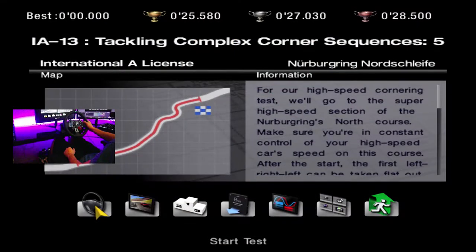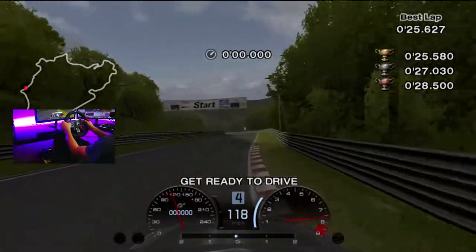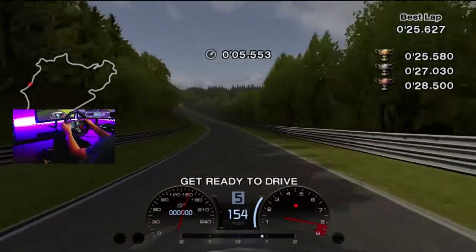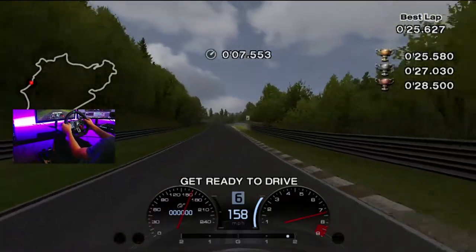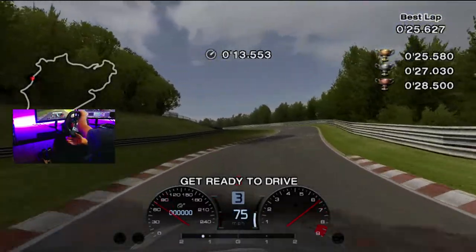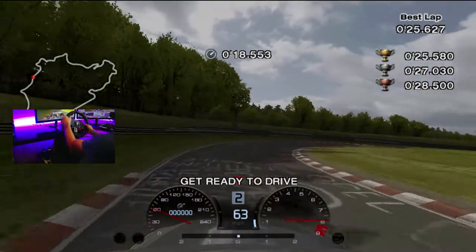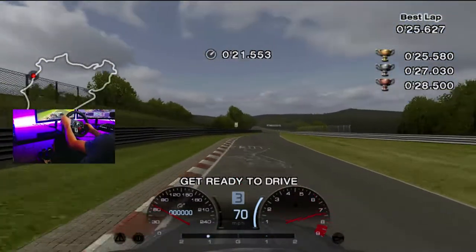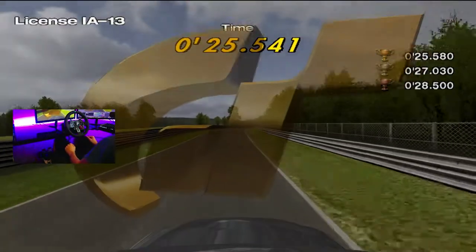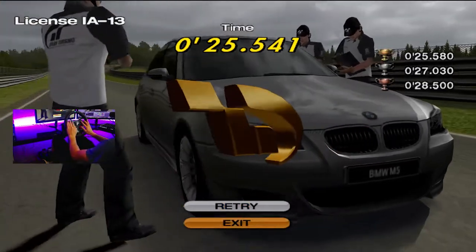Here we are at the Nürburgring in a BMW. A freaking BMW on the Nürburgring — you never thought you'd see that given the circle jerk for Mercedes going on since the start of this LP. This section is kind of difficult: you gotta brake a little bit before you hit the crest on that uphill section, just so you can stay on the track. Just follow the line I did right there. It's a little strict, but it's not as bad as other ones in this test.